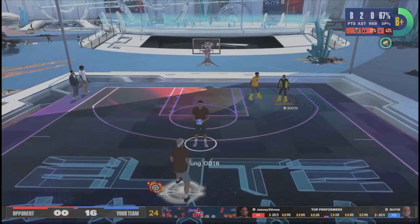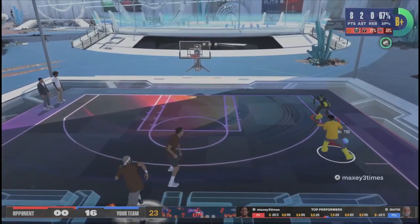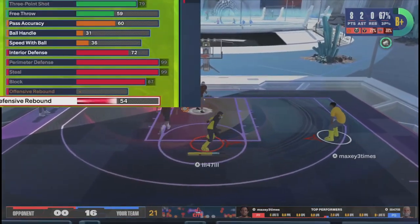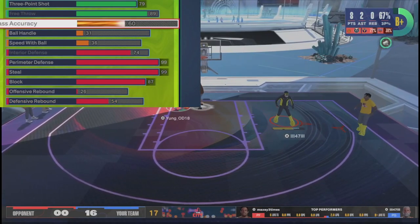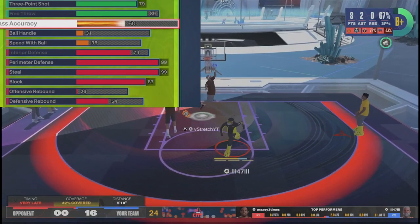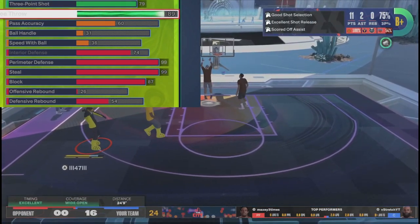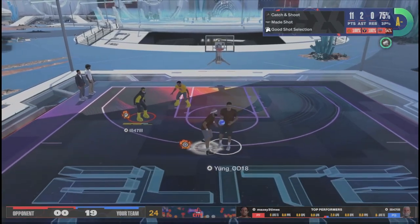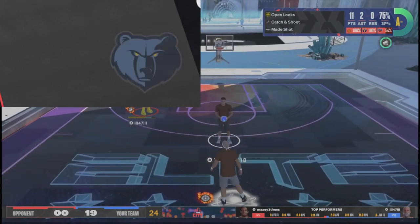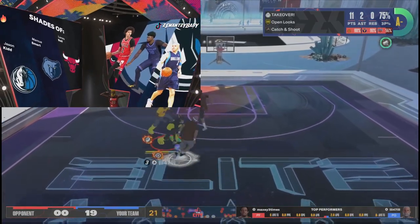Now I'm finna show you another version — more for players who need a higher free throw, maybe for Rec. You take this build down and give up Rebound Chaser bronze. I actually put post control back on this version. But if you want the high free throw version, you'll be giving up Rebound Chaser. I don't recommend it — my first version is way better.